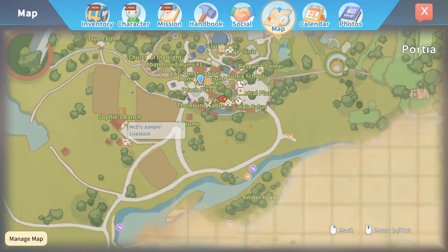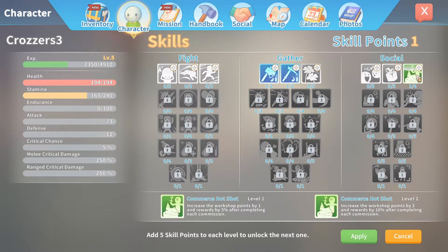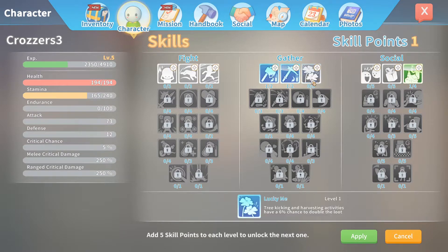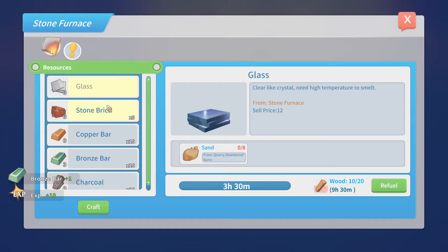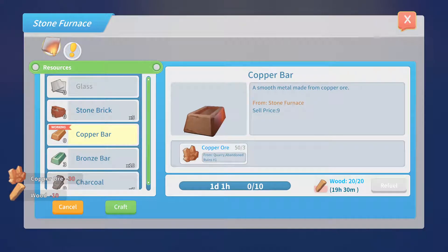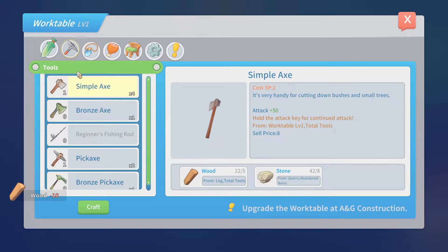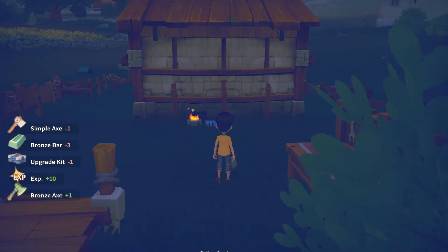Those are the tools I need for the upgraded axe. I've levelled up twice — increase the workshop and stamina decrease. That means when I'm chopping down trees now, it uses less stamina every time. The Bronze Bar is done. Let's craft a Copper Bar — actually, let's craft quite a few, let's just max it. Refuel — I think we can just leave that overnight. And now we can craft our Bronze Axe. Nice. Switch that out.